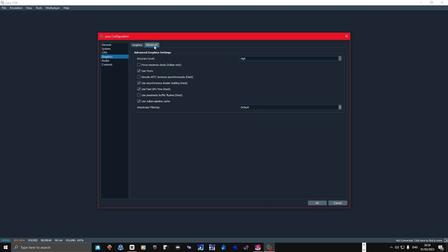Then go to the Advanced tab. If you have an Nvidia graphics card, leave the options checked. If you have an AMD graphics card, uncheck the OpenGL V-Sync option. Also make sure to lower the accuracy level from High to Normal for better performance.